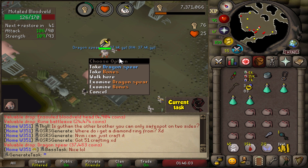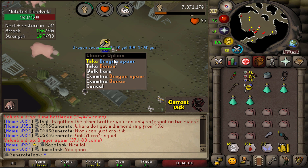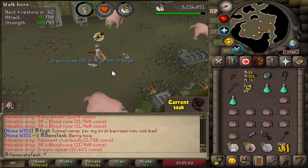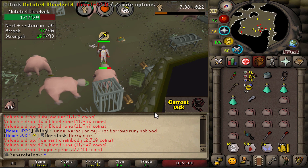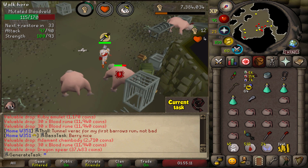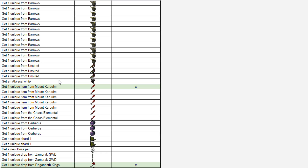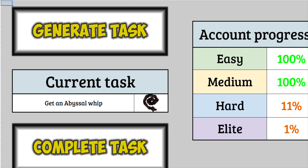And as is tradition by now, there's yet another Dragon Spear going straight into the collection. Another Dragon Spear on the exact same task — I swear, by the time I'm done with Slayer on this account I could build an entire fence with them. Marking both Drake uniques as completed now puts us at 11% hard. We still need two more uniques from Mount Karuulm — both from worms.